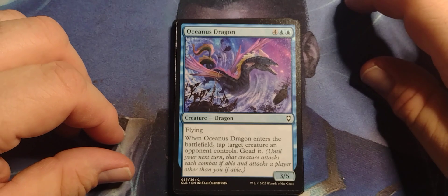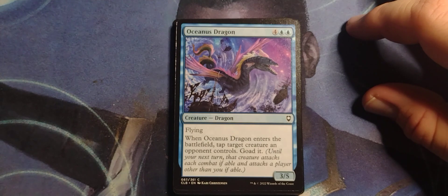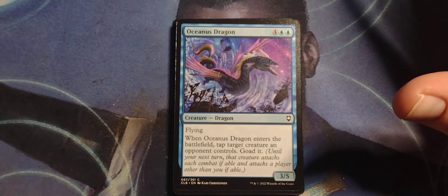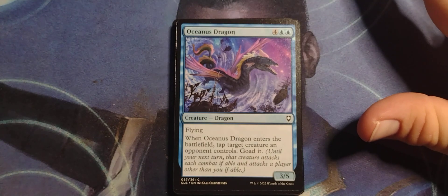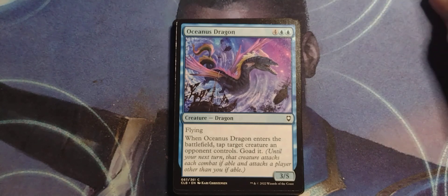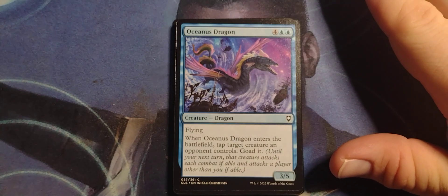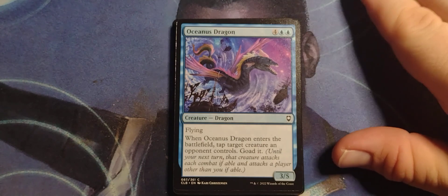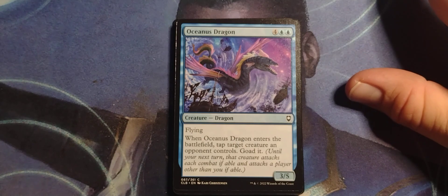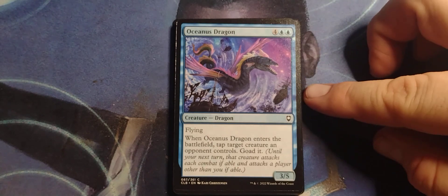Speaking of dragons... Oceanus Dragon. Four blue blue, creature dragon, 3/5, flying. There are some dragons that don't fly, I think, in mythology. The dragons of Chinese mythology don't fly — they just walk on clouds. This one looks like he walks on clouds.